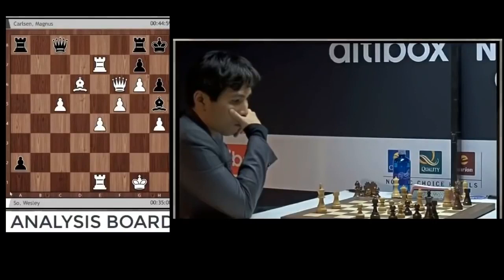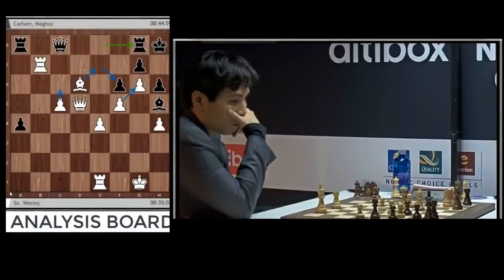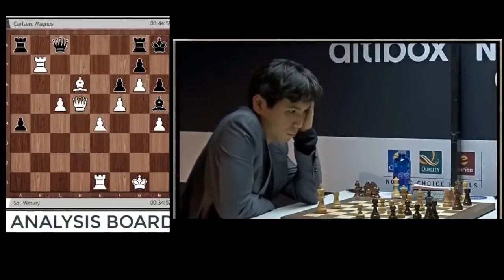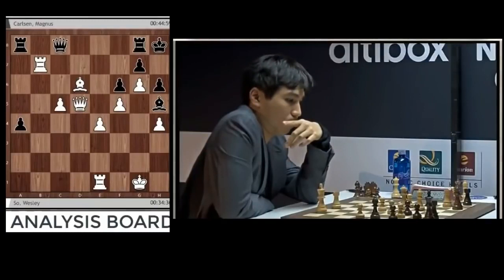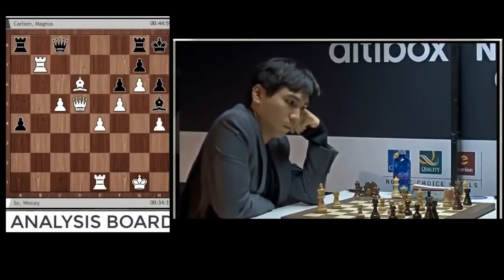Queen takes f6, preventing a1 queen — just controlling that square as well. Really painful position for the world champion. But as Hikaru and Maxime pointed out, they thought Magnus was asking for trouble by risking. They were actually a bit skeptical about Black's opening play and critical of it — saying that Magnus was provoking Wesley.